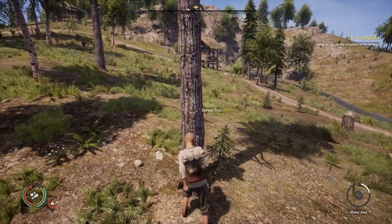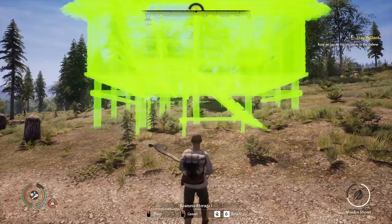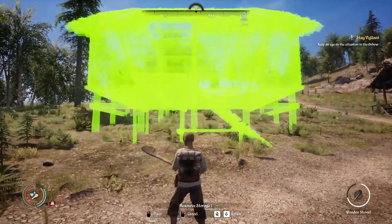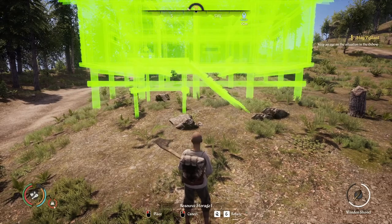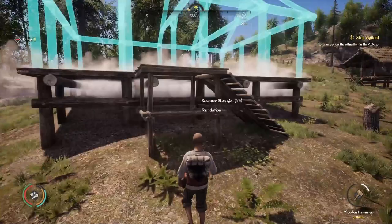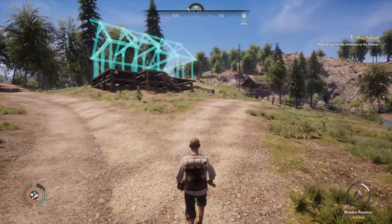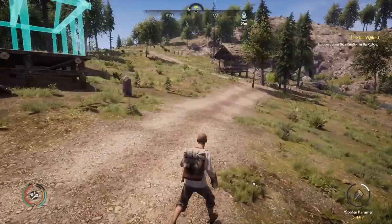Let's see where we can put it — it's quite high because of the elevation. This is where having flatter land comes in handy. I'm going to have to go up those stairs for the resource storage every single time. Looking down at the base here it's going to look quite imposing, but that's alright.